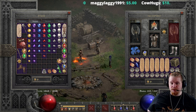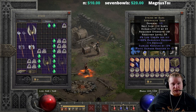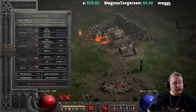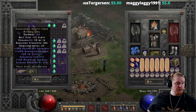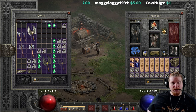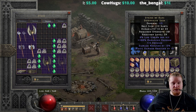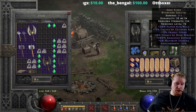Swapping to String of Ears gives us a nice 8% lifesteal, which is going to be clutch for what we're trying to build. We definitely need lifesteal. I like Verdungo's for the extra life and replenishment of life, but going without lifesteal on a build like this is not wise. In the future you could probably use a dual-leech ring to accommodate this, and maybe if you have a really nice dual-leech ring you could work out that build.